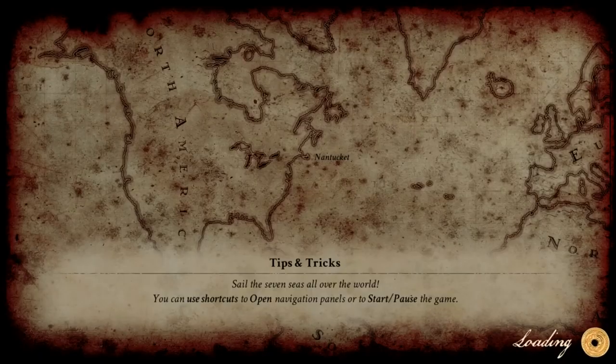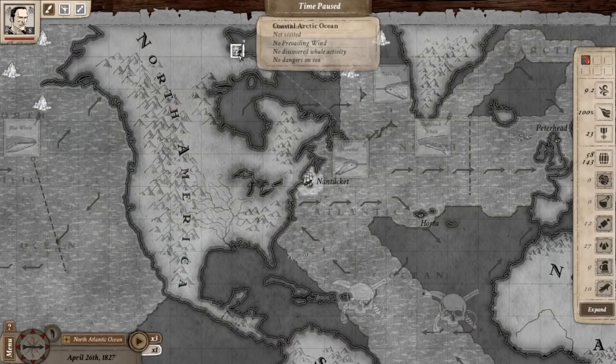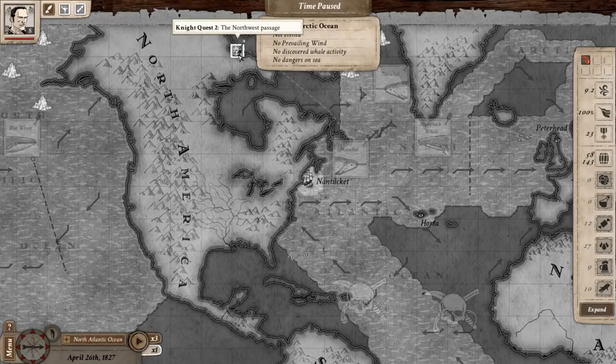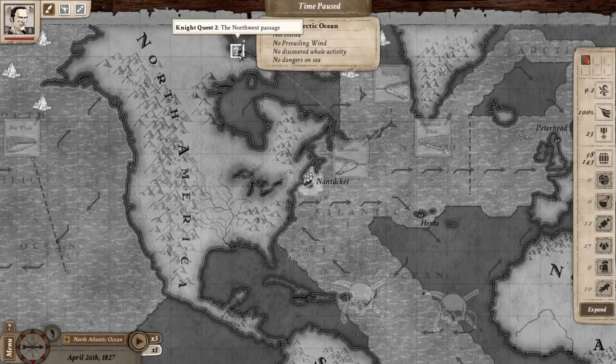We are currently in Nantucket. We're seven years into the game — it is April of 1827. The game can go for a maximum of 50 years, up to 1870. Right now we're in 1827, and the first thing we're going to be doing today is sailing north to the Northwest Passage.